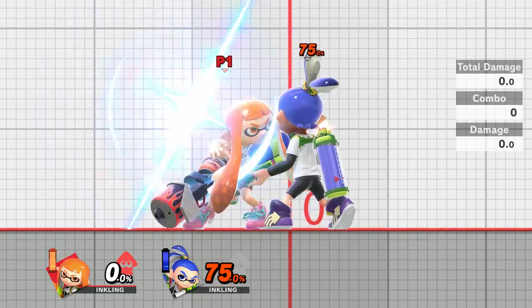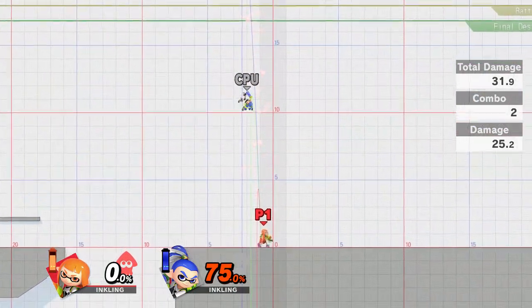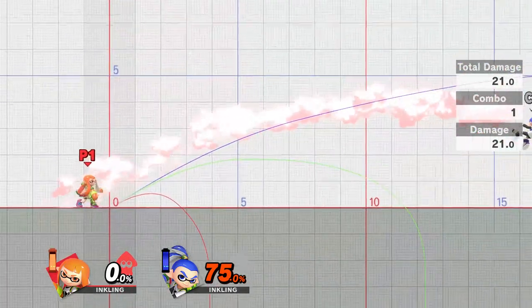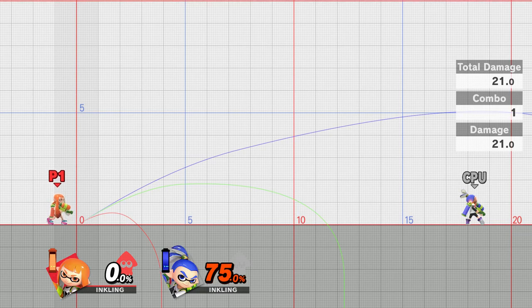Now we're going to try a fully charged up smash. I think that would just manage to kill on Battlefield, and it would certainly kill on Final Destination. Now I'll try a down smash — fully charged of course. Once again it does have quite incredible range, although it seems to be keeping the enemy quite close to the ground in comparison to the forward smash.